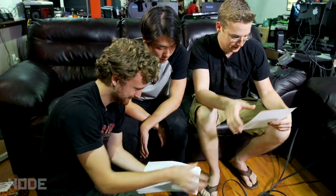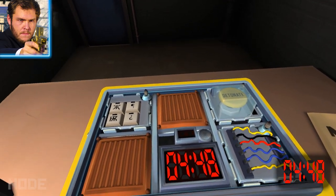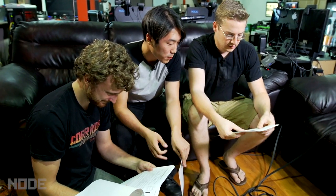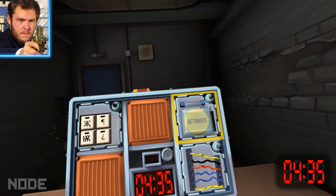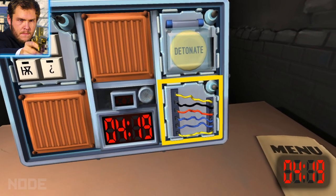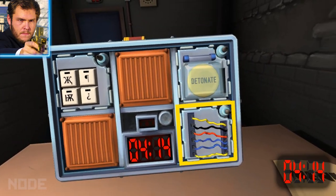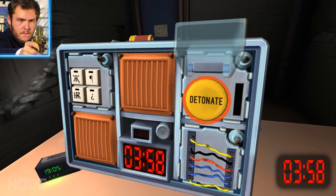What does the bomb look like? It is a case, it's got metal on top of it. There are six square modules. On the top left there's a square module with four buttons. On the top right there's a giant detonate button. What color is the button? Yellow. And then below that on the bottom right is another module that has six wires. You said the button's yellow, right? Hold the button but do not let go of it. Now there should be a color that lights up next to the button — what color is it?